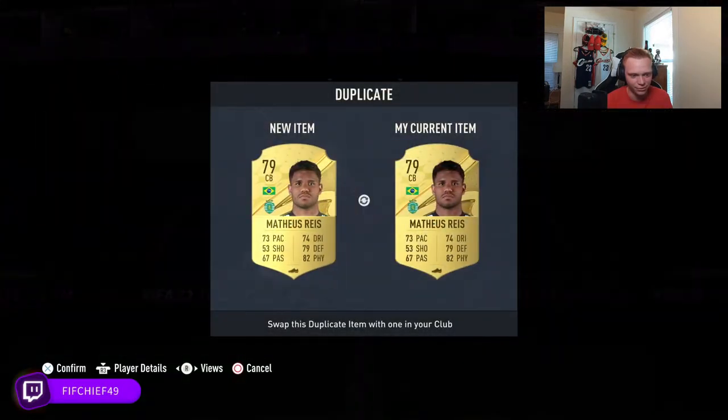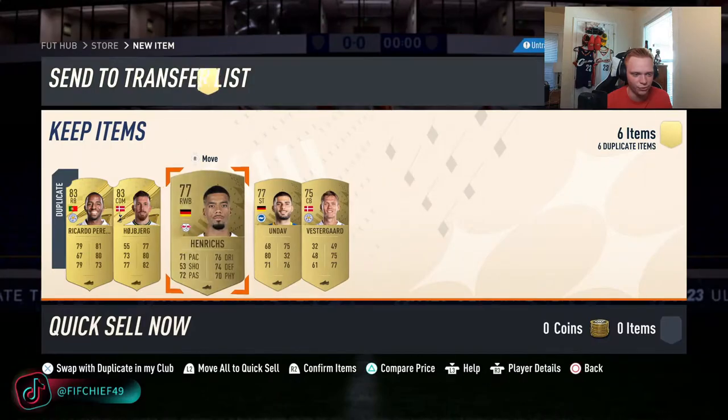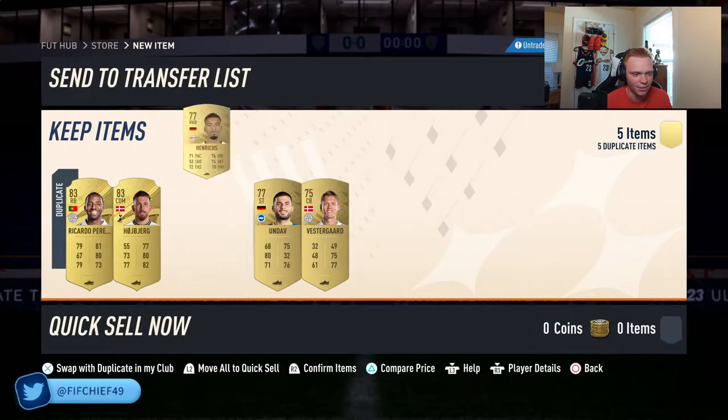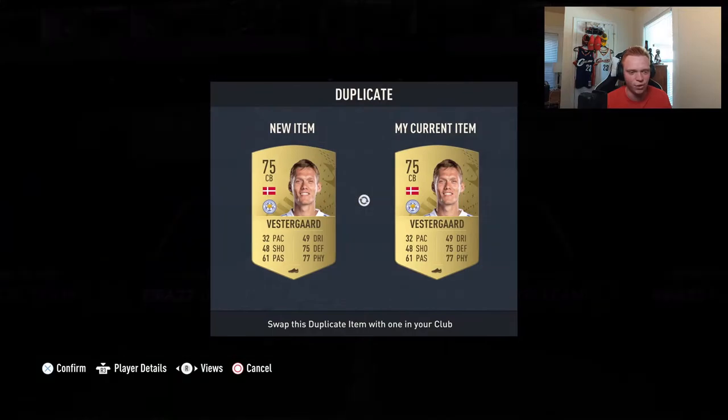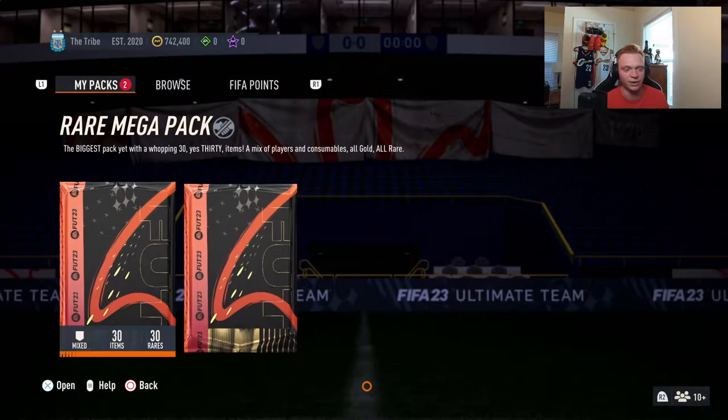We'll switch these out. Looks like we're going to have quite a few untradable dupes. 83s are fine discarding as well because they literally don't go for anything at this point in the year. We'll get rid of those three cards — should be putting them into two player packs, but it is what it is. The 78 plus upgrades are absolutely atrocious; I would rather just do two player packs.